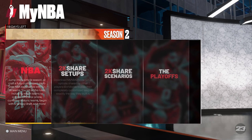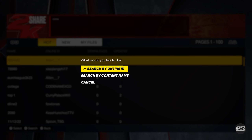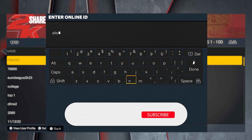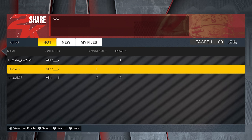You go to My NBA Eras, then you go to 2K Share Scenarios. You're gonna press the triangle button and search by online ID, then type in my PSN ID which is Alan triple underline 7. Press the start button and you're gonna see FIBA World Cup mode.